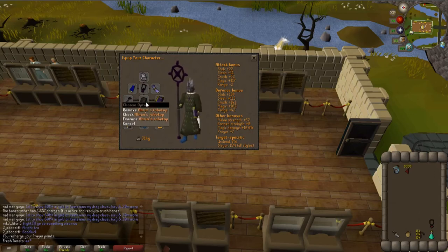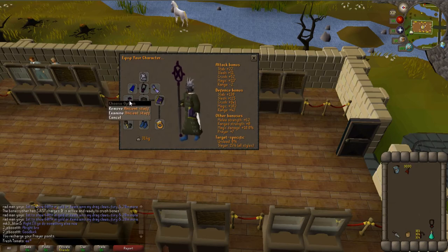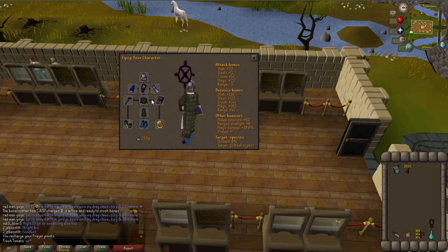You can upgrade this gear a lot — you can get better bodies, something like a Malediction Ward, a Staff of the Dead, and a lot of different stuff to upgrade. I'm just going to go with very easy-to-acquire gear that most players can get if they want to.